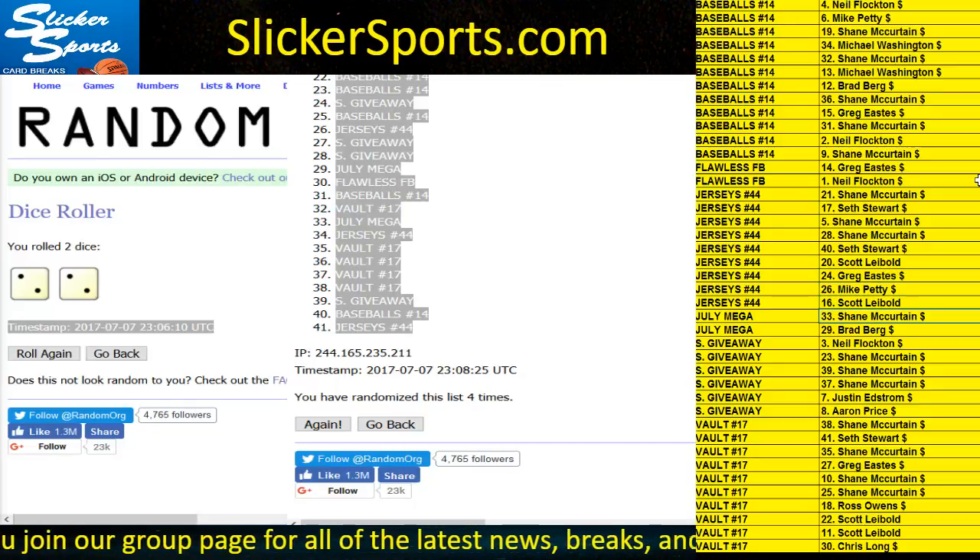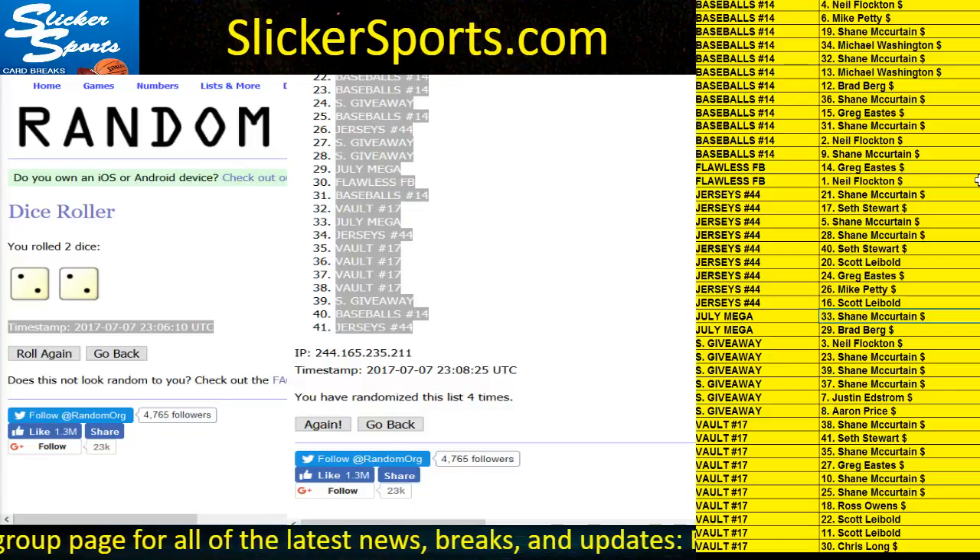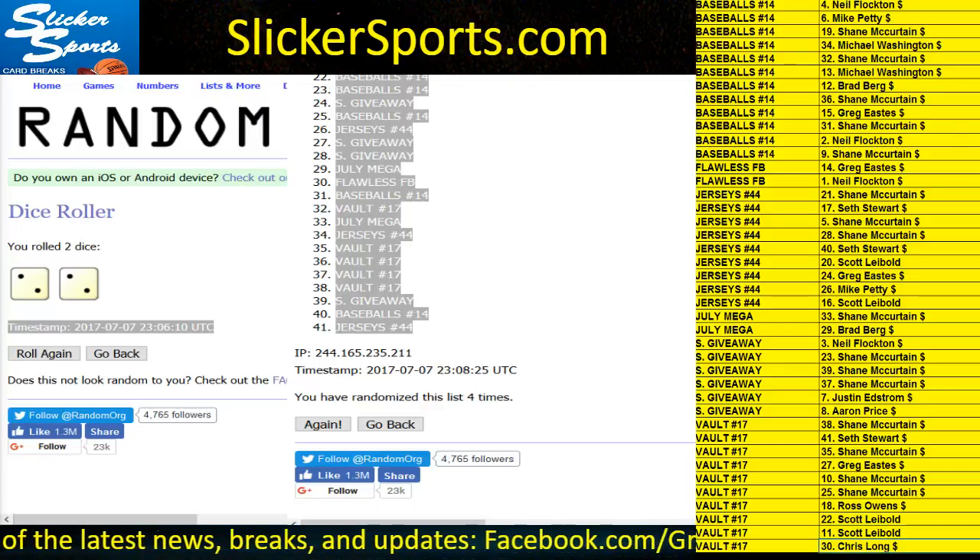For the July Mega: Shane McCurtain and Brad Berg get in. For the summer giveaway: Neil, Shane, Shane, and Aaron Price. And for the Vault 17 break: Shane, Seth, Shane, Greg, Shane, Shane, Ross, Scott Liebold, Scott again, and Chris Long.